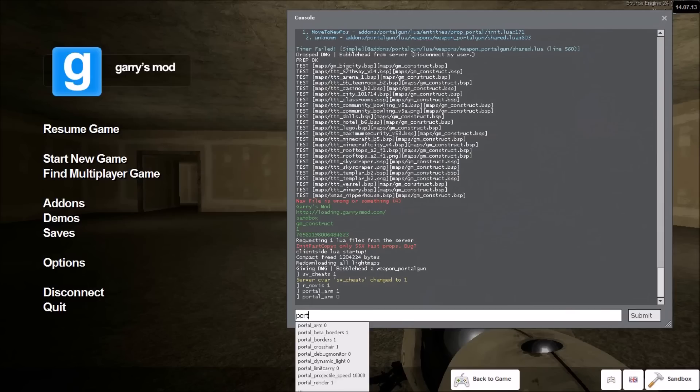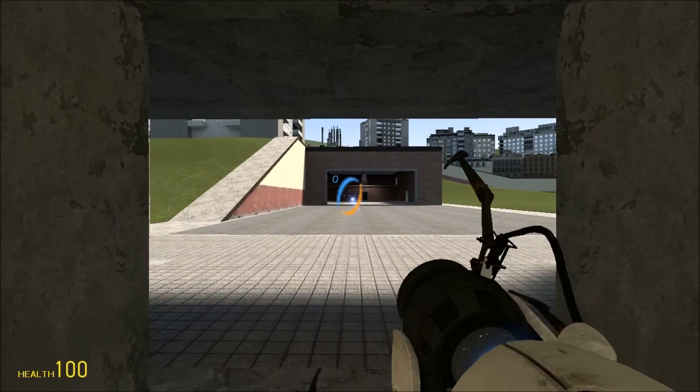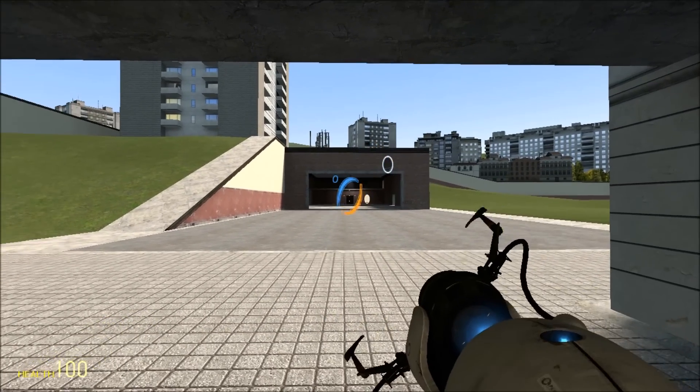Another option is to change the portal projectile speed. By default it is 3,500, but if you want your portal projectiles to travel really fast or almost instantly, you can increase the number to a very large number. Or if you want them to move slowly, you can decrease it.